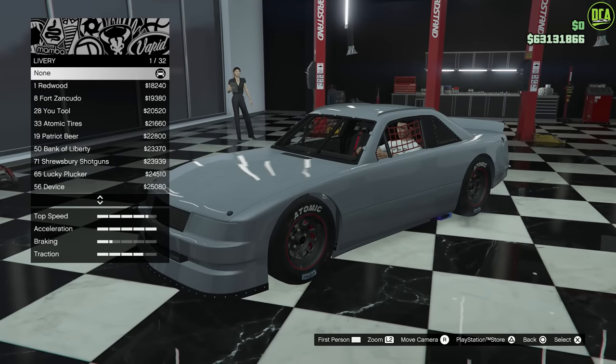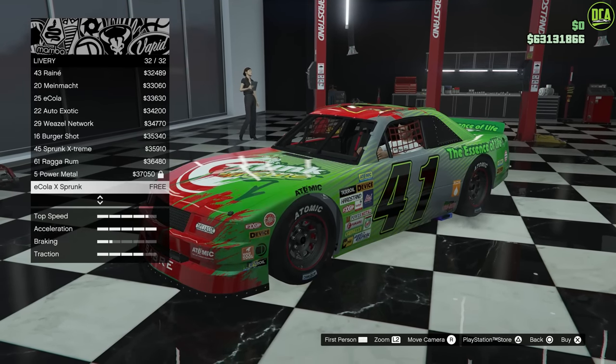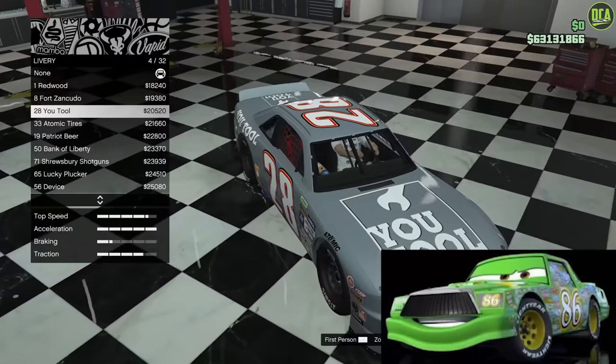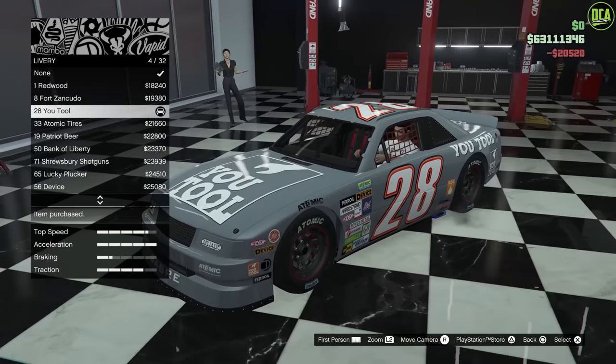Livery. I've gone through all of these — there are 31 liveries. To me, I think the closest is going to be the U-Tool livery. I think it's the closest compared to all the other ones, so that's what we're going to go with.